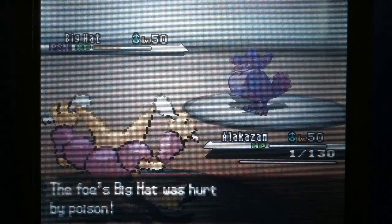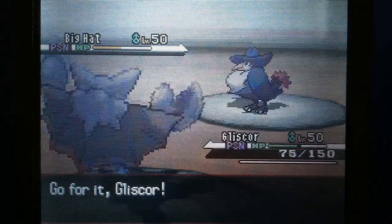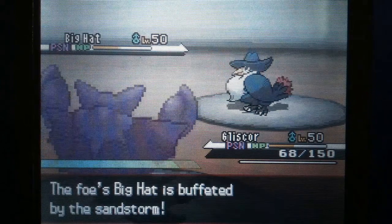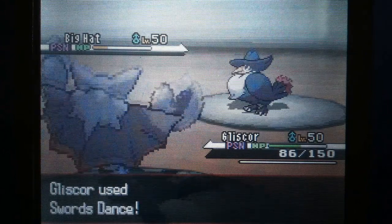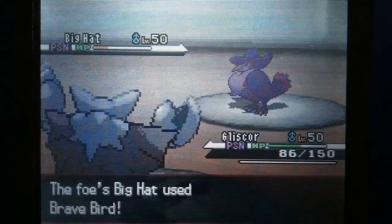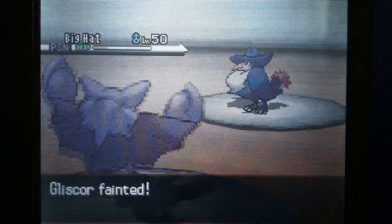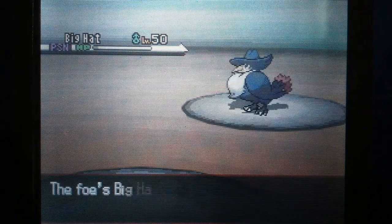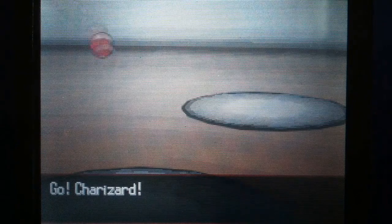That focus miss definitely did not help at all. Now I'm forced to switch out rather than take another Sucker Punch, which gives me a free switch-in — except for the Stealth Rocks, which I'm weak to. That's just racking up damage on Gliscor, so instead of Poison Heal helping him out, it's just bringing him back to where he should be. I go for a Swords Dance instead of Acrobatics, thinking I could live the Brave Bird — however I can't, which sucks because now my Gliscor is dead.